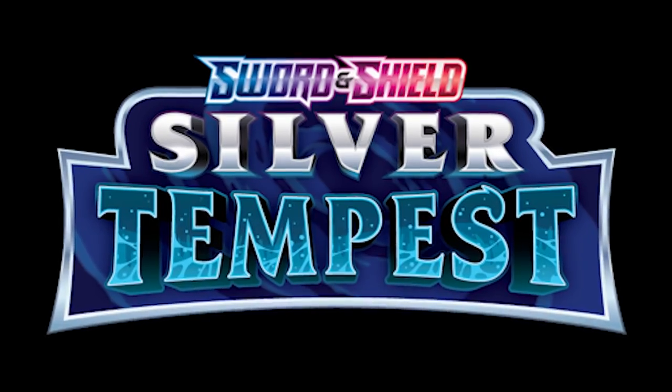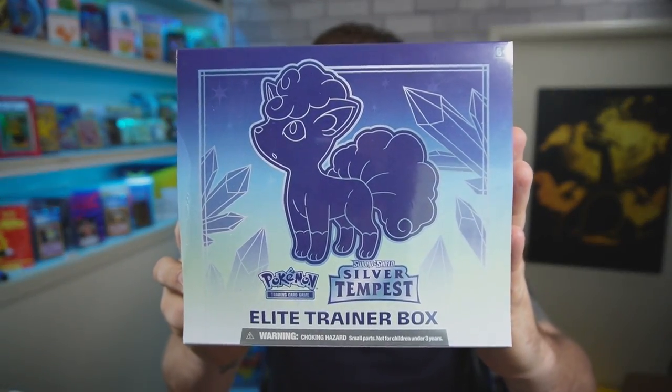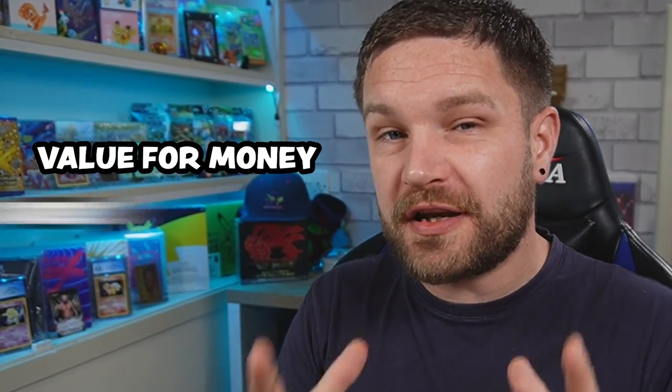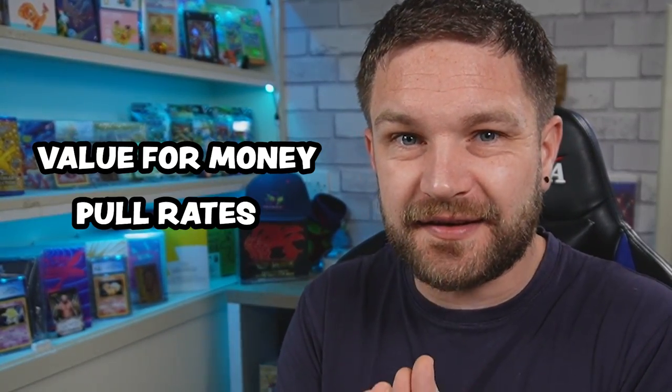We are back today with a product battle from the brand new set Silver Tempest. We're putting the ETB up against three triple blisters, comparing value for money as well as which one gives us the all-important hits. There is only one way to tell which one comes out on top — let's rip into it.